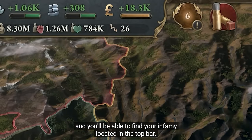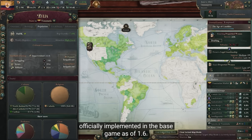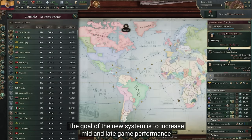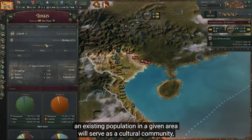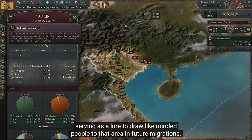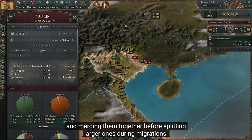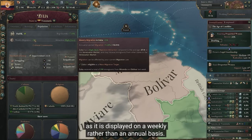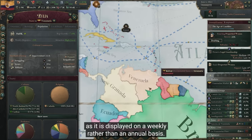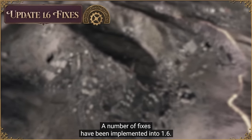You'll be able to find your infamy located in the top bar. The migration system tested in the 1.5 open beta is now officially implemented in the base game as of 1.6. The goal of the new system is to increase mid and late game performance by reducing the fragmentation of pops as the game progresses. An existing population in a given area will serve as a cultural community, serving as a lure to draw like-minded people to that area. Information about migration is now displayed on a weekly rather than an annual basis, and several new map modes show migration data.